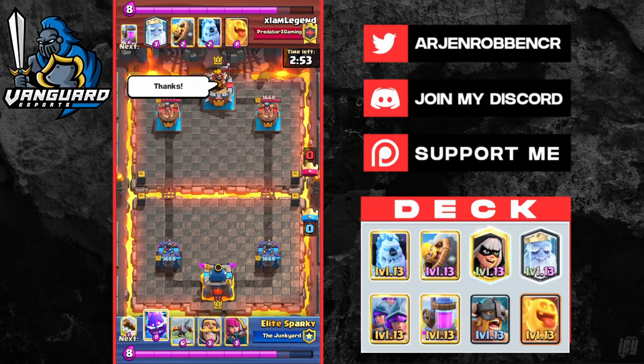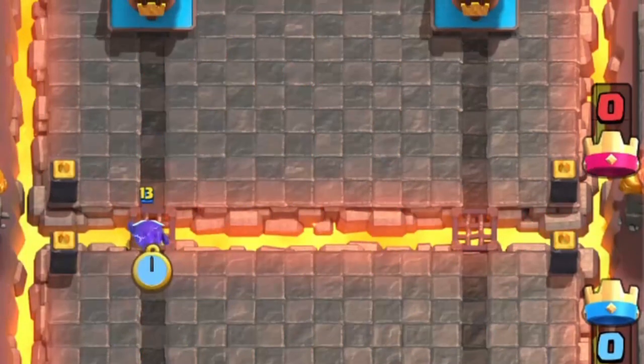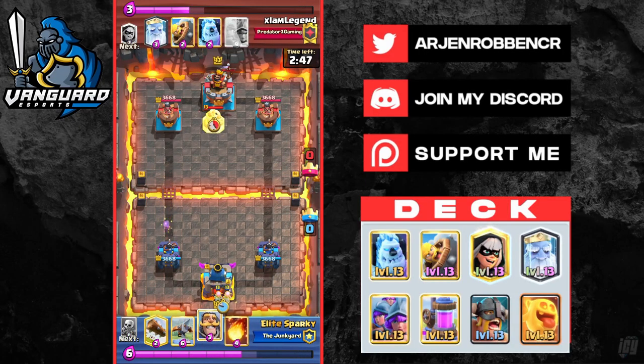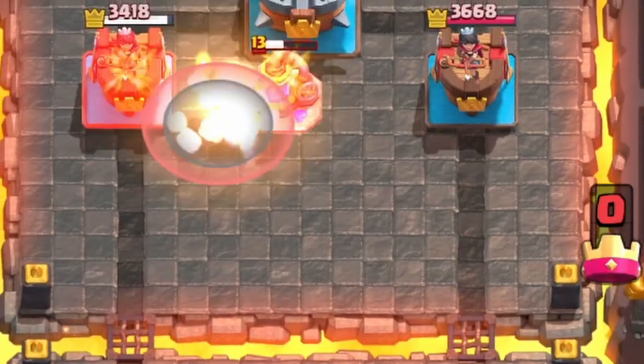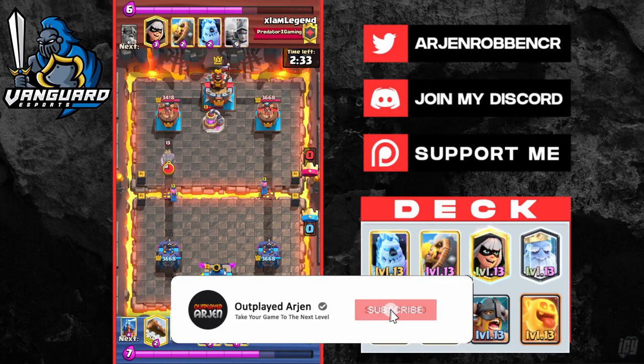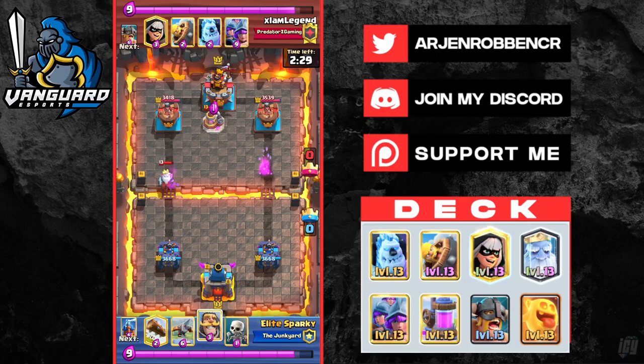In today's video, I'm going to show you two games from top 5 ladder and provide you guys general pro tips and matchup-based tips that I've acquired from today's guest, I'm Legend. This 3 Musketeers deck has stormed its way into the meta after balance changes and has arguably become the best deck to use in ladder and challenges. Make sure you watch the entire video and hit that subscribe button. Let's get right into the pro tips.